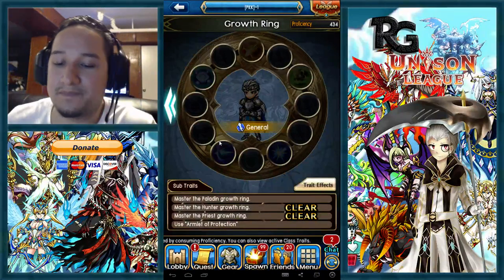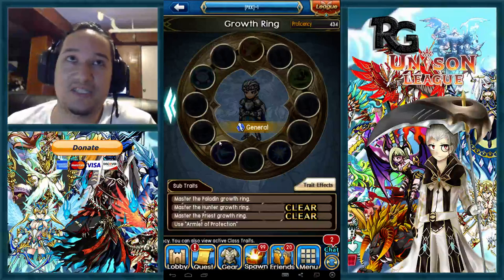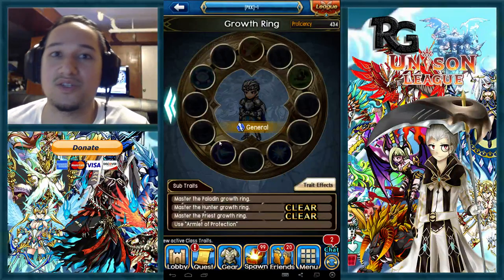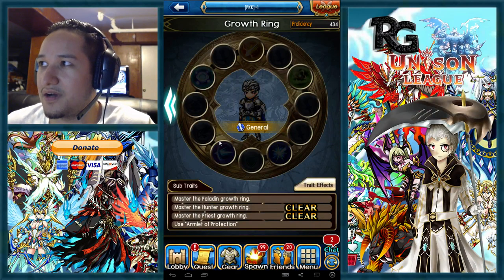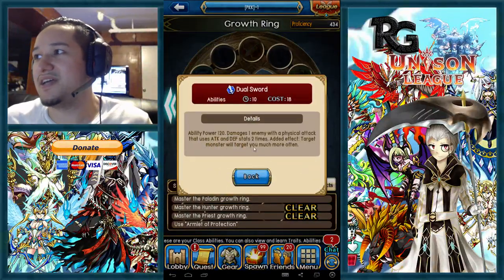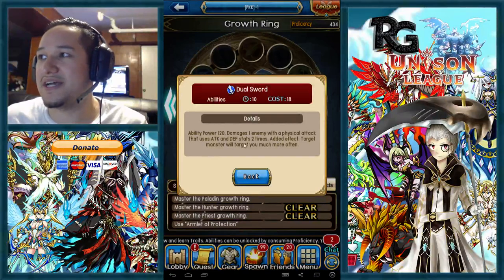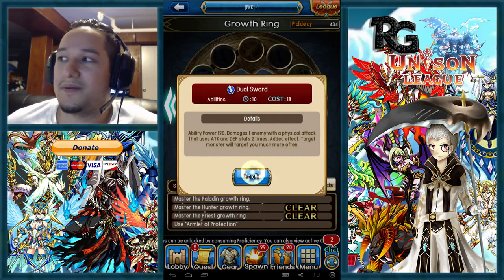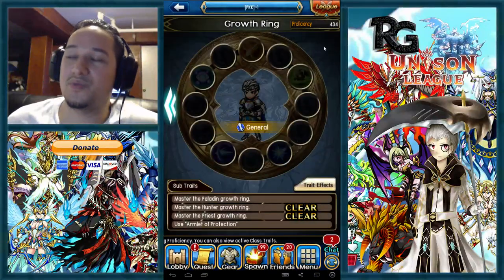The reason the soldier or general is super good right now is actually this skill right here, which gives you attack and defense stats. The ability power of this skill depends on what your attack and defense are, and that's what makes the warrior or general so powerful in this meta.